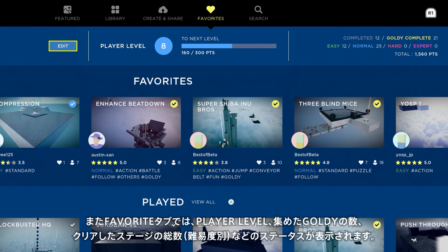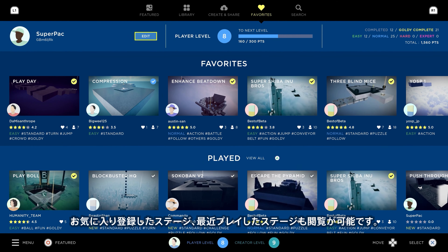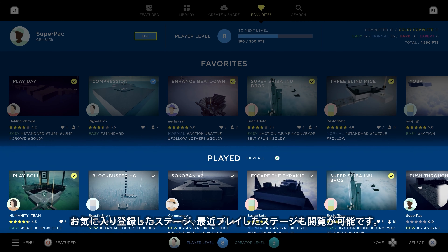On the favorites tab, you'll find stats like player level, goldie collected, and the total number of stages completed, also broken out by difficulty. There's a list of stages you favorited or played recently too.